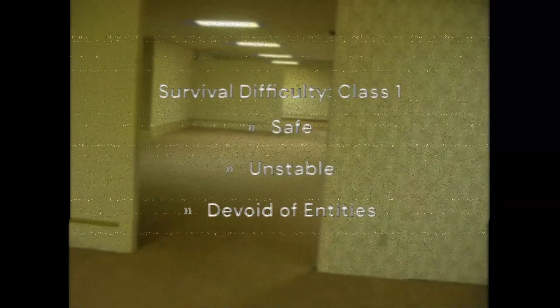Level 0: The Lobby. Survival difficulty, class 1. Safe. Unstable. Devoid of entities.